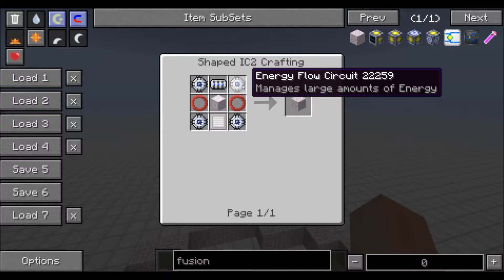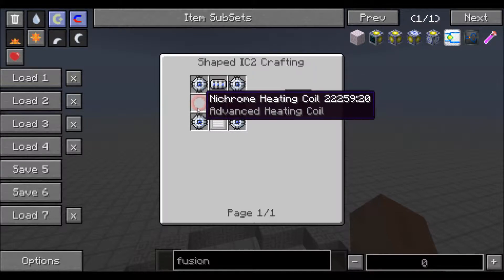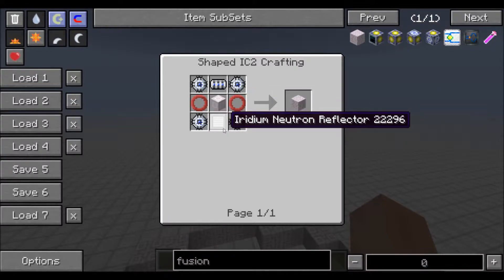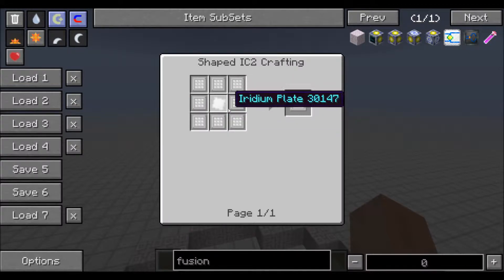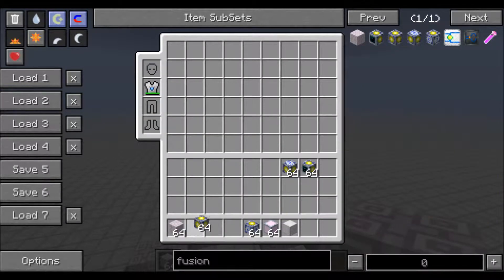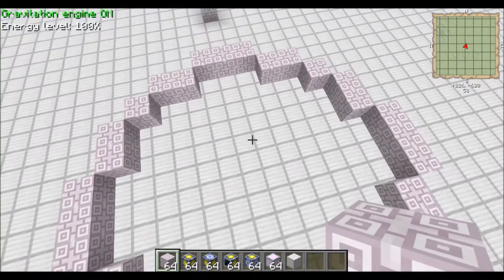So you're going to use your energy flow circuits, superconductors, nichrome heating coils, highly advanced machine block in the middle, and iridium neutron reflectors. These take forever to make — it's incredible how long it takes to make these things. But they're worth it. These things make so much power.